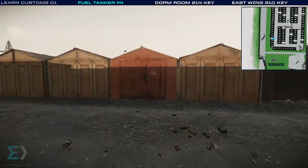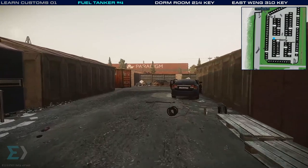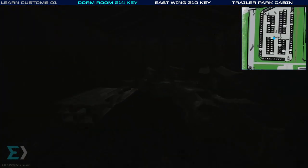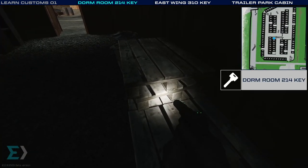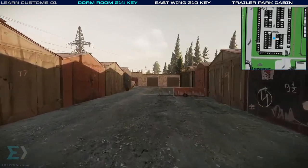Now we will head into the container area and take a left. Head down to the white van and then go right, just after the blue car. Here we are at container number 88. Inside here, between the pallets, is where the dorms room 214 key can spawn. It's not here right now, but many of the keys I show you are worth checking for any time you're in the area.